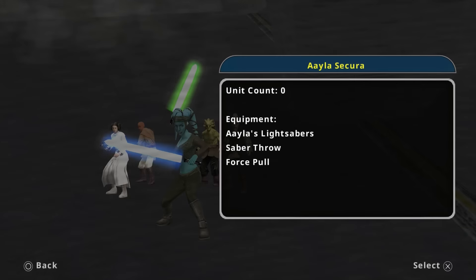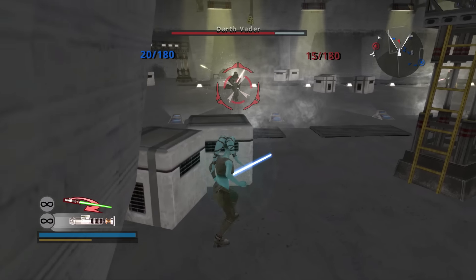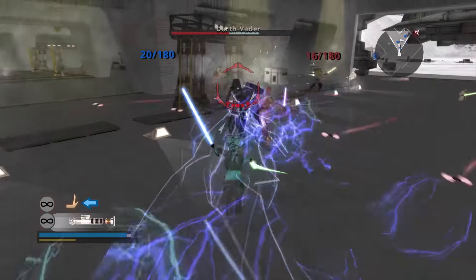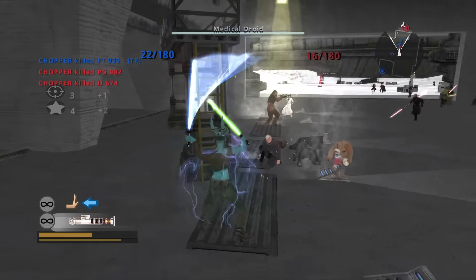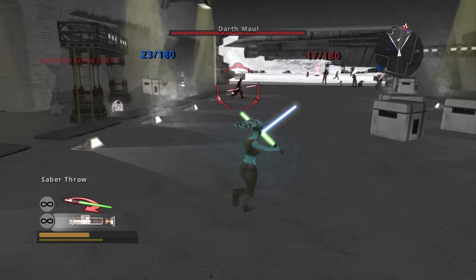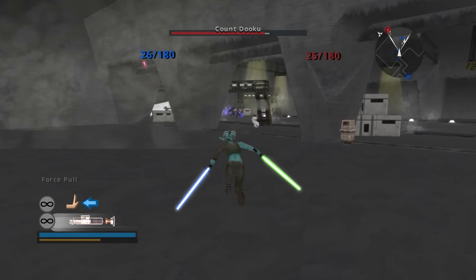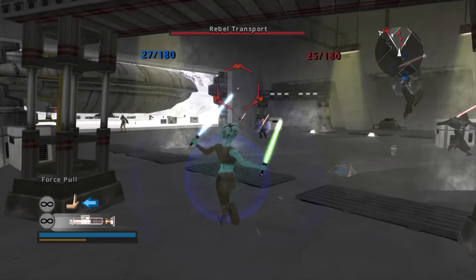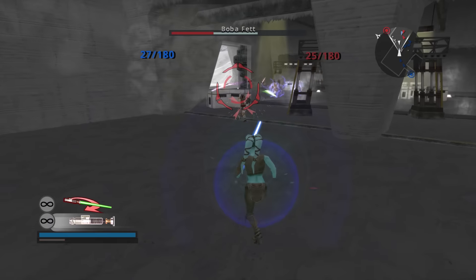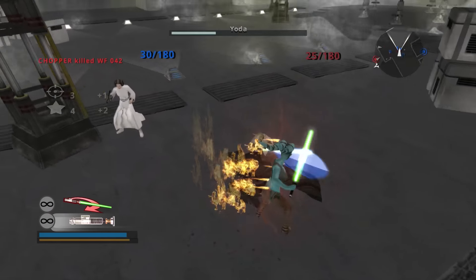Coming up next, we have Aayla Secura on the light side. She's flashy and looks cool, but her moveset isn't perfect — not terrible, just solid. She can Saber Throw and Force Pull. Force Pull is a very good move, especially for one-on-one encounters, and Saber Throw is excellent because it can beat blocking enemies by crossing them up from behind. She handles infantry better than one-on-one hero encounters, though she does okay in those situations. She's probably at the top of the lower tiers — not amazing, but certainly not the worst.